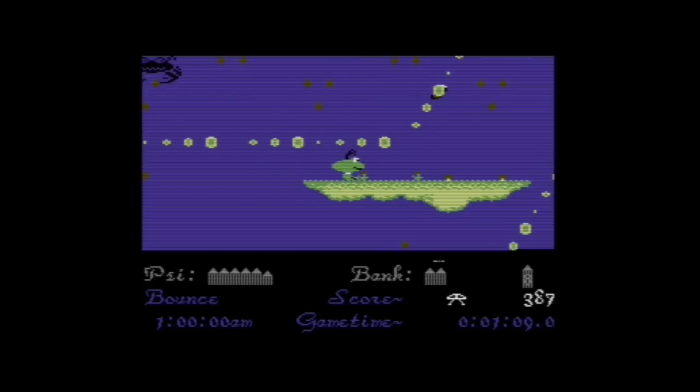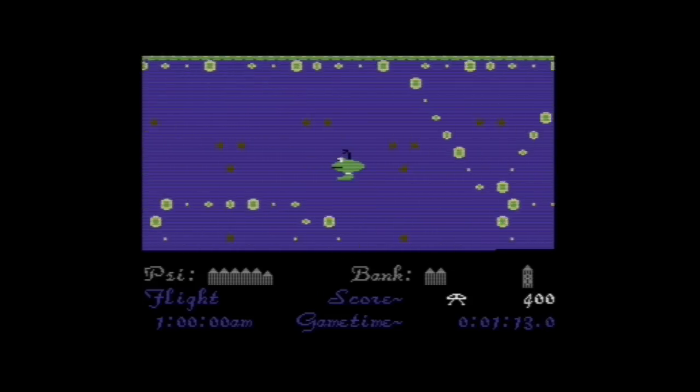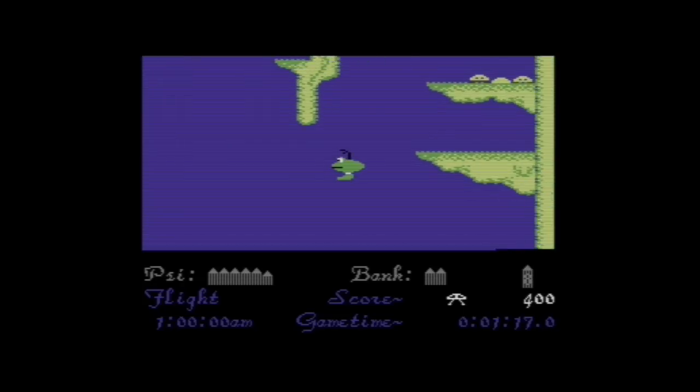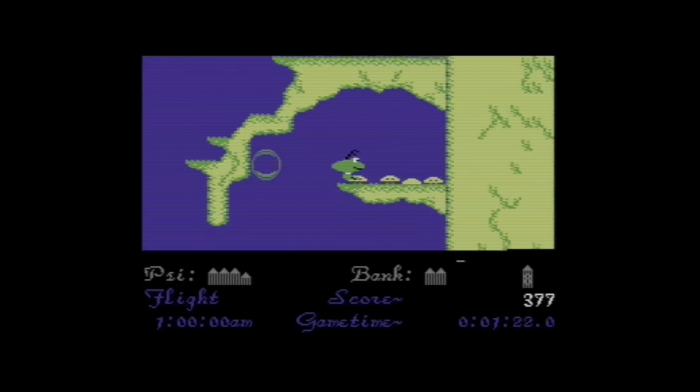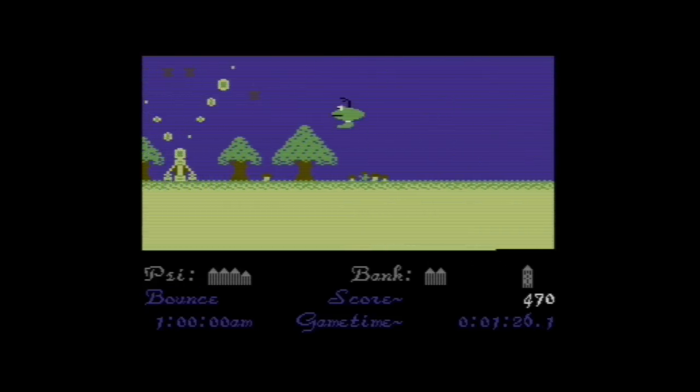That black monster is Xeon, who is sort of like the classic evil enemy for the game. If you collide with him, you pretty much lose all your energy.